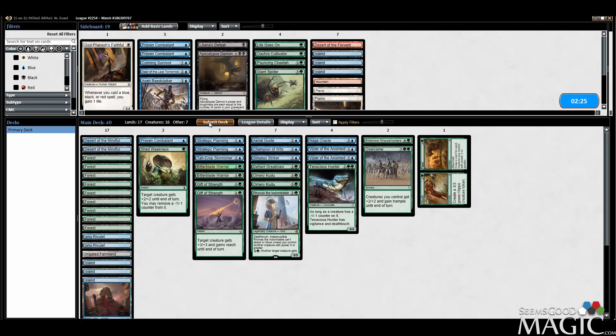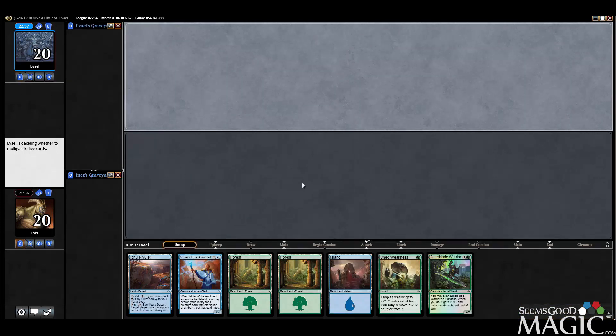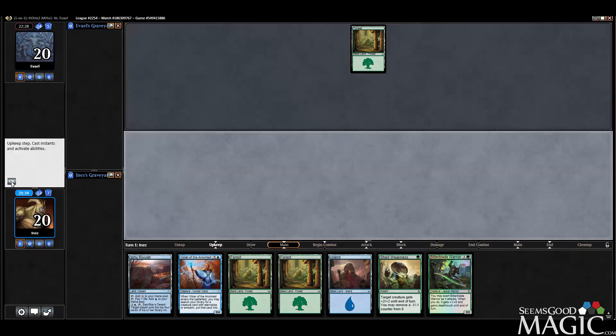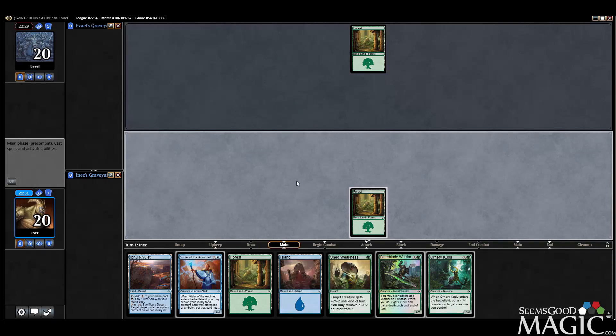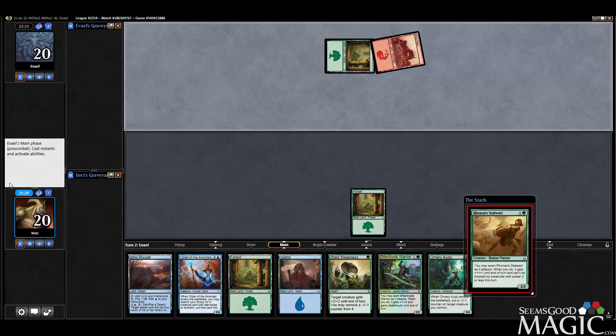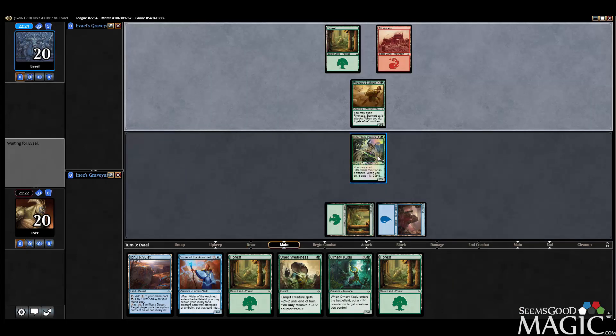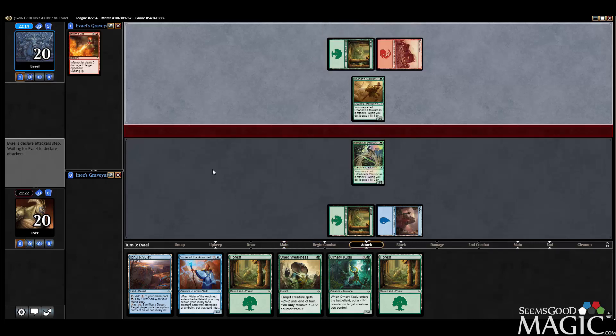Okay, it's a good hand. Bitterblade Warrior into Kudu, into Vizier. I'd like to put the counter on the Vizier, but a 2-4 body is pretty good. We can put the counter on the Bitterblade Warrior and still be happy — we get to Exert next turn and then play Kudu as a 3-mana 3-4. And we have Shed Weakness, so no real concerns there.